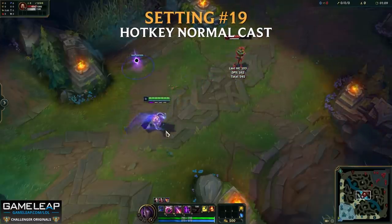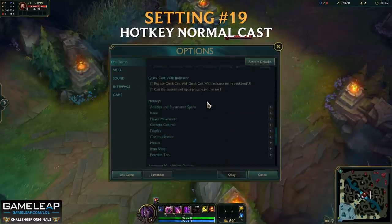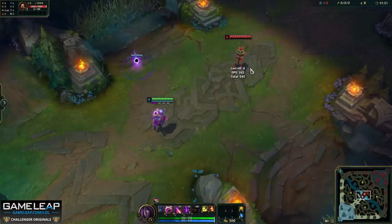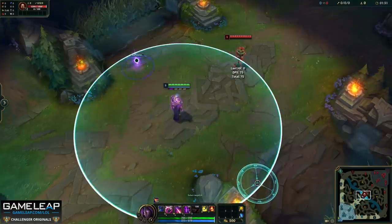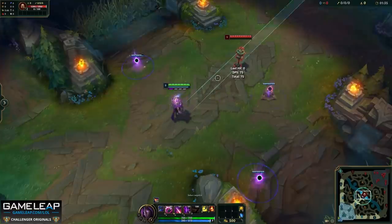Now setting number 19: hotkeying normal cast. This is just assigning a hotkey for your normal cast. For me, and lots of other players, what they do is have the Shift key assigned with their ability key. So Shift+Q is a normal cast of your Q, Shift+W, Shift+E, and Shift+Ultimate. So in some situations where you might want to know the range of your ability, or there's just a 100% chance your ability is going to land, why not take all the guessing out of it so you can see exactly where your ability is going to go?